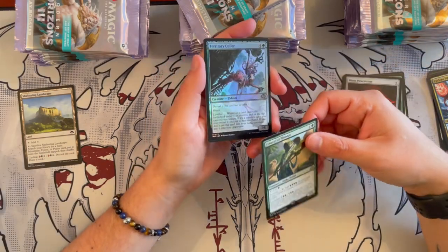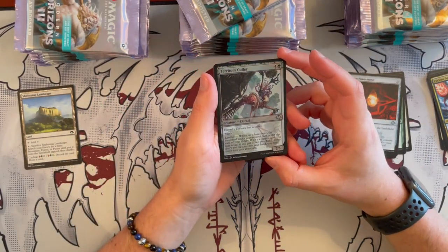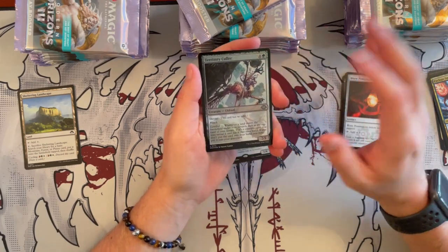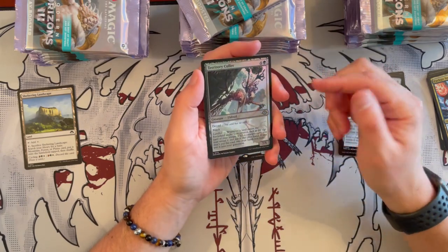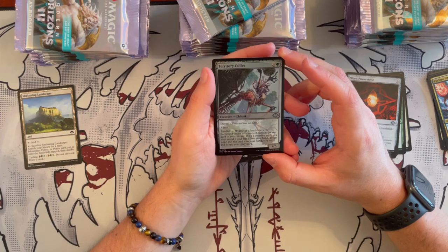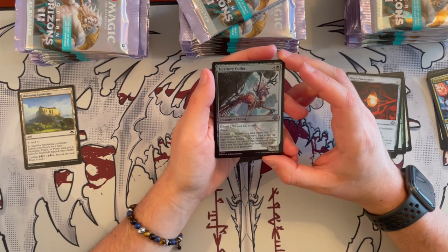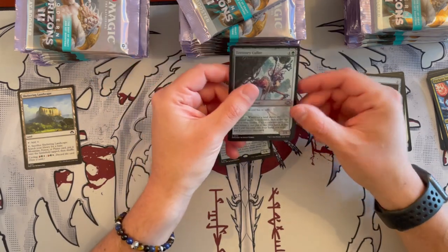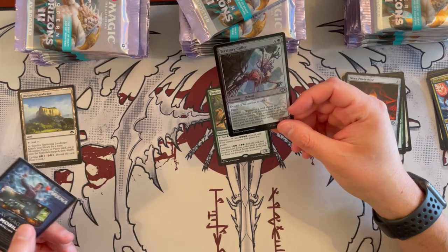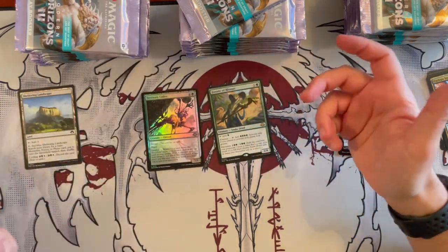And then we have our first foil — Territory Colossus. It's a 7/5 Eldrazi that costs 5 with green in the cost, but it has Devoid. It has Reach and Landfall — whenever a land enters the battlefield you control, you look at the top card of your library. If it's a creature card, you may put it in your hand. If you don't, you may put the card into your graveyard. So it allows you to sift through the deck quite quickly — not bad for an uncommon.